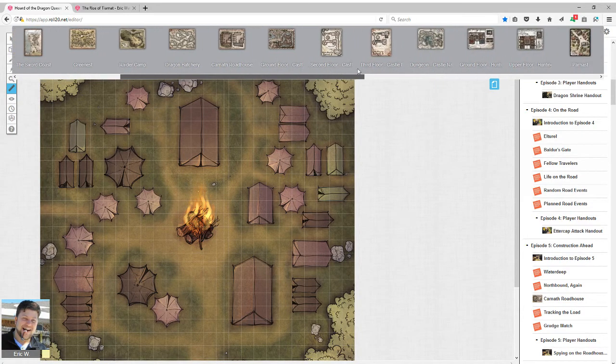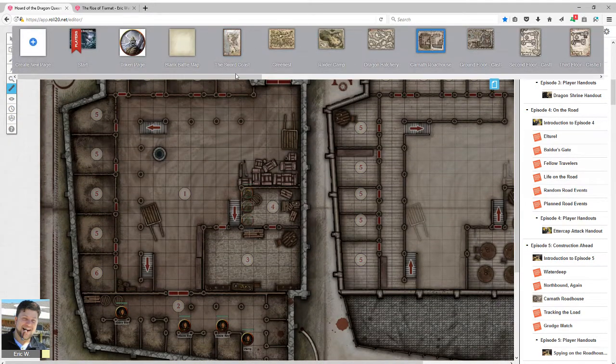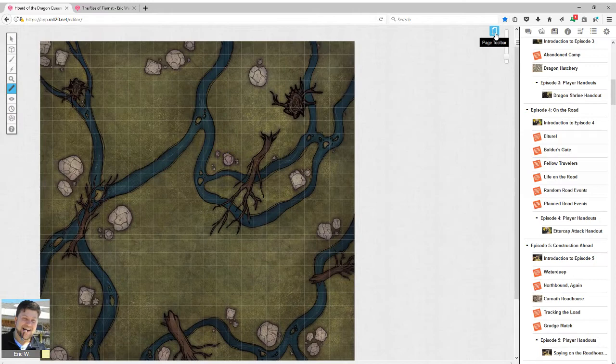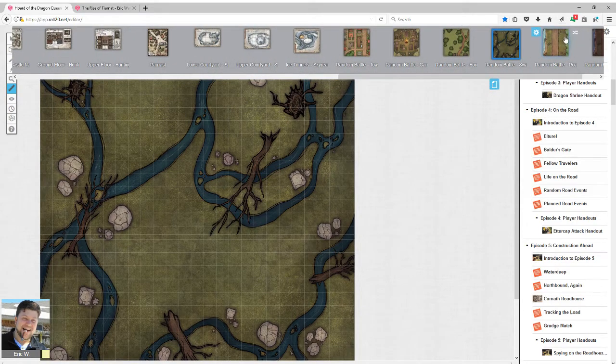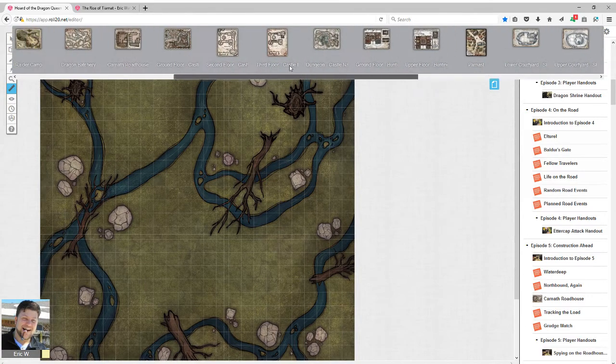They do finally make it to the swamp area. You get through one dungeon, the Carnath Roadhouse, which quickly leads to trekking through the swamp — and you get a nice little random battle map of a swamp. What I like about what they did is they didn't just throw random battle maps on there — they actually looked at what kind of maps this adventure would require and provided those. You're in a swamp, so they give you a swamp map. You're traveling by road with a caravan, so they give you a road map with a caravan. That's a huge plus — they're tailored to the kinds of maps and locations you'll actually need.